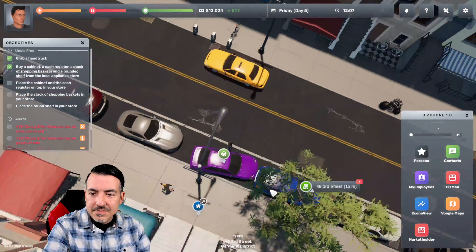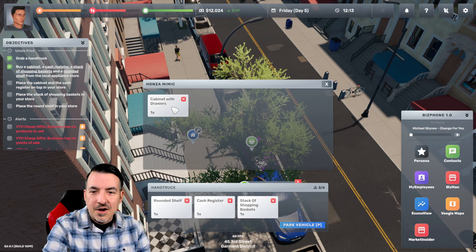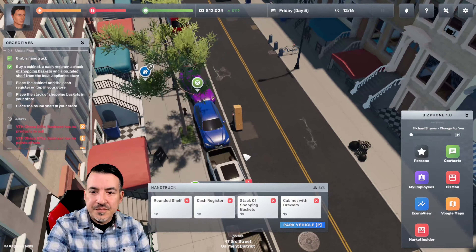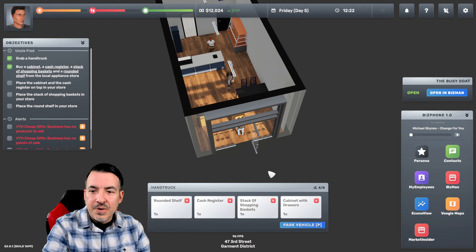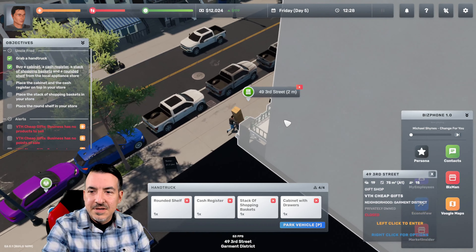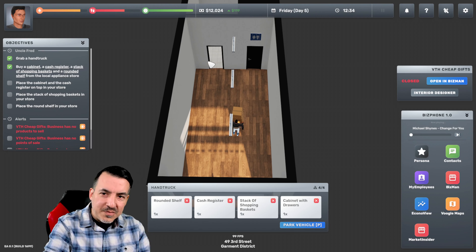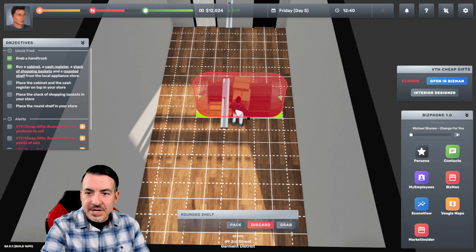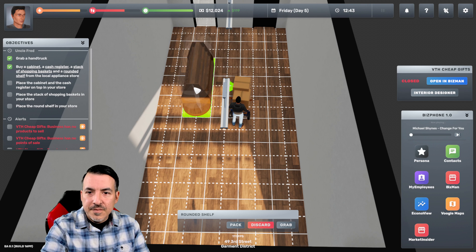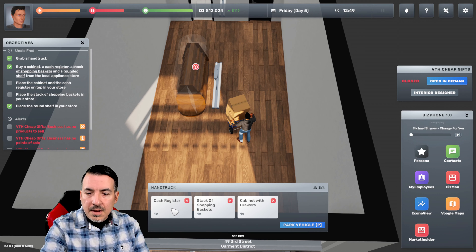I'm actually a very good parallel parker in real life, but this is saying I'm illegally parked. Now we need to manage the storage in our car — we click on the hand truck and then click on all this stuff to put it on the hand truck so we can bring it inside. I went to the wrong place by mistake. Let's go next door — here's our business now. Obviously you can see there's nothing there. We do have a restroom and a little storage area, and that's about it. So we're going to start placing things.